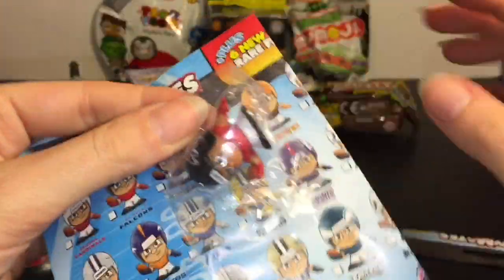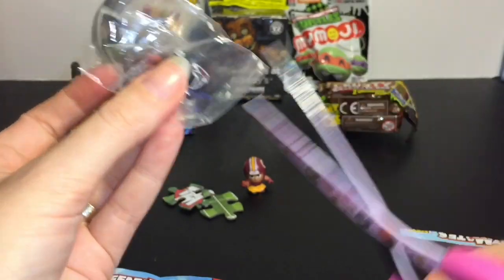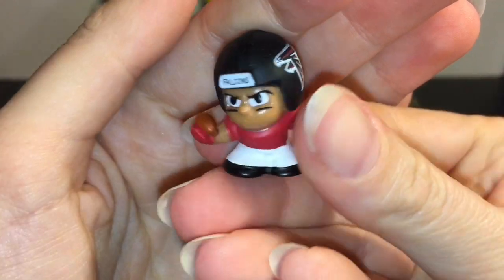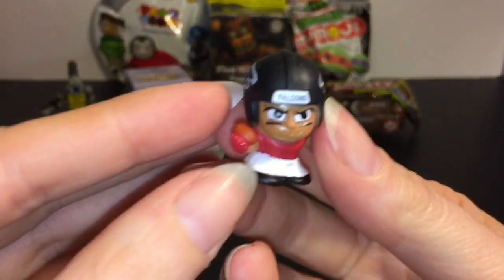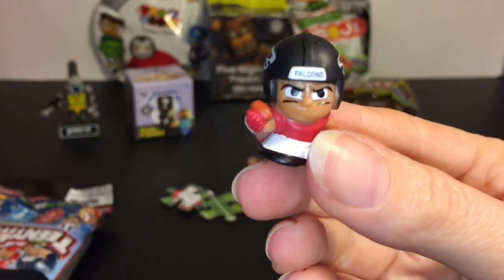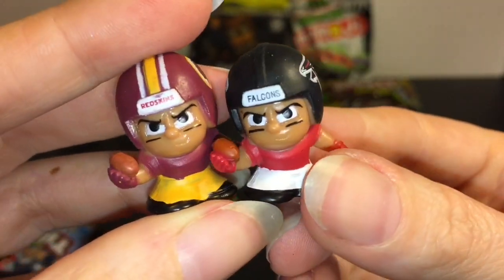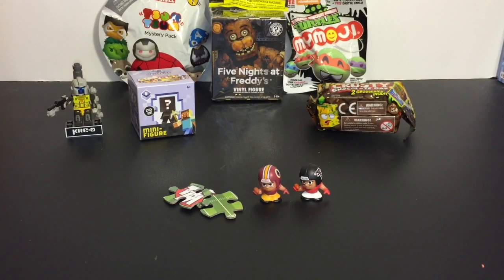Then our second one is in this little bag. We have the Falcons, which also has a cool logo. I like the series because - is it the running back series? I'm not sure, but they have the little football. Very cool. And they're all in the same pose. But if you get different ones throughout the series, you can form your whole team, which I thought is a really neat idea.